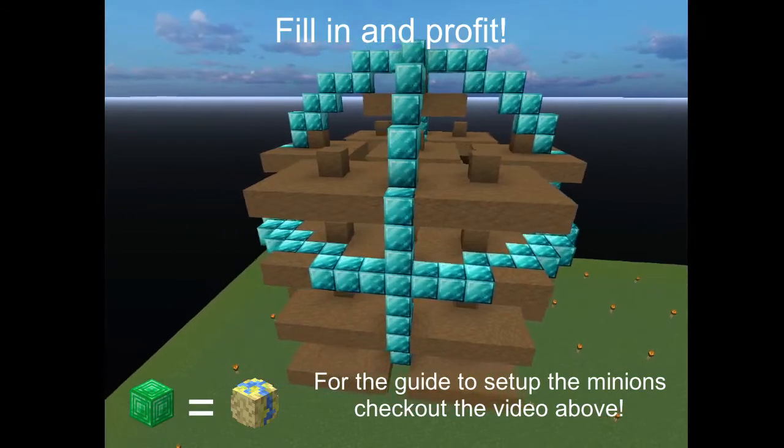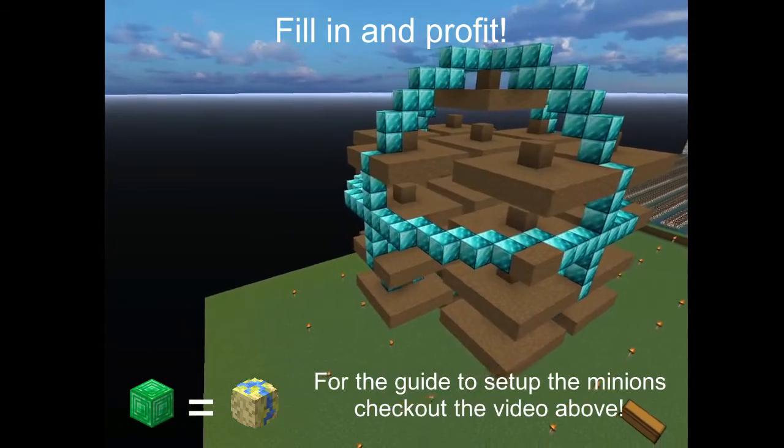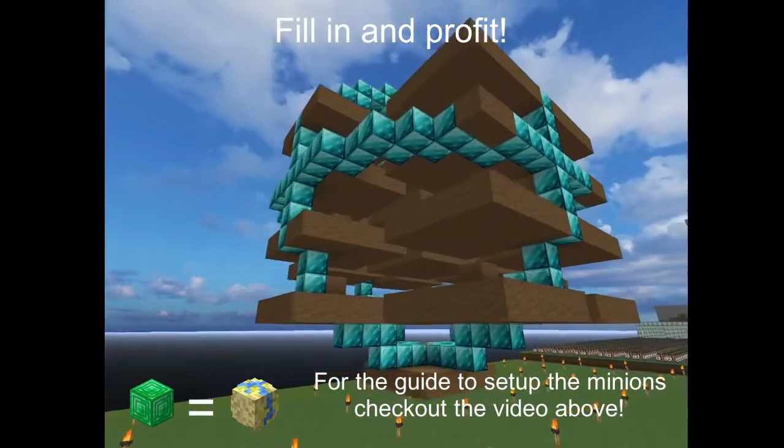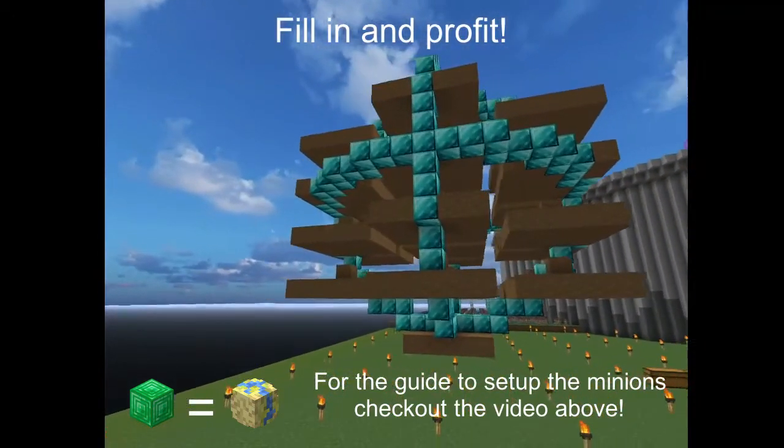Lastly, build the remaining minion platforms. Make sure to check if they are within the range of the crystal with the circle. After all minion areas are built, the placeholder blocks can be removed. Make sure to place the center minion first before placing the crystal, otherwise it will become difficult to do.